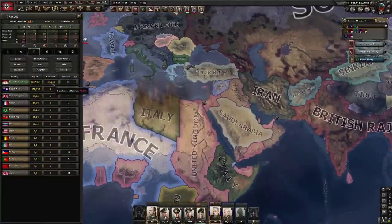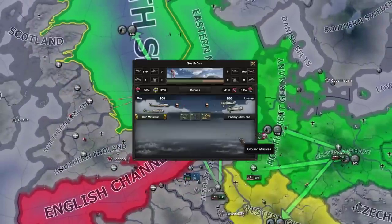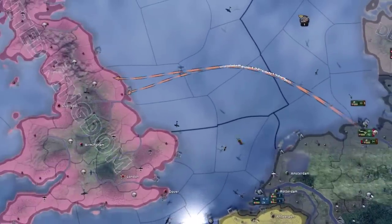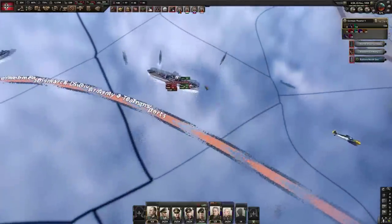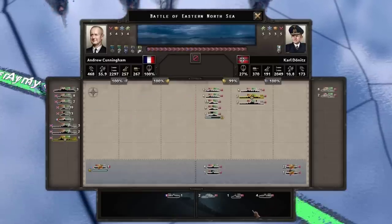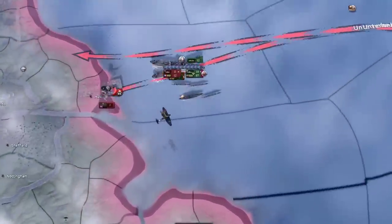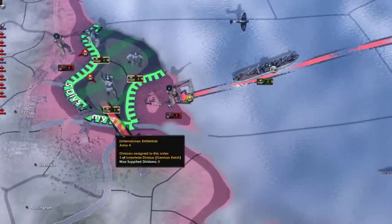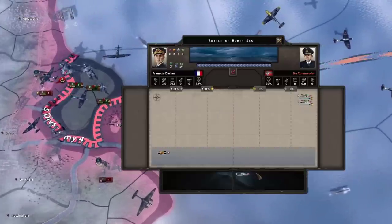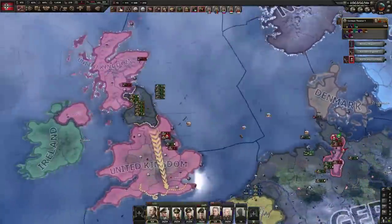We're not even gonna bother doing Molotov-Ribbentrop because I don't plan for us to be sticking around that long. Now we're gonna go for the UK first and then France. They are immediately ruining my life with convoy raiding right now and I cannot afford that - I'm going to need those convoys. So we're gonna stop importing rubber for the meantime. We can get ourselves naval supremacy - I did have to put my planes up over it but no problem. Now it's the hail mary of the game - immediately got caught and now the great fleet is out there.